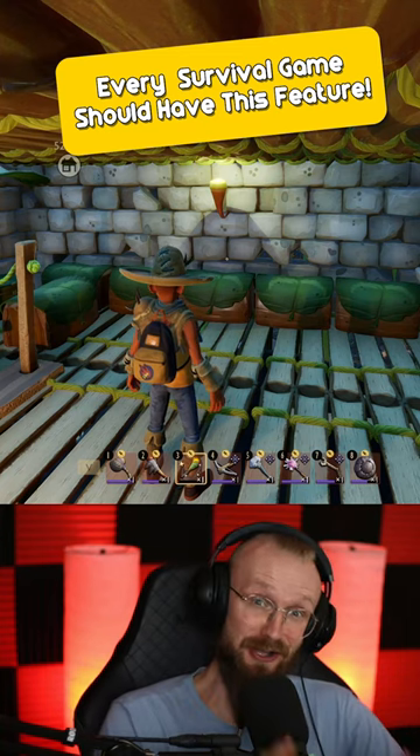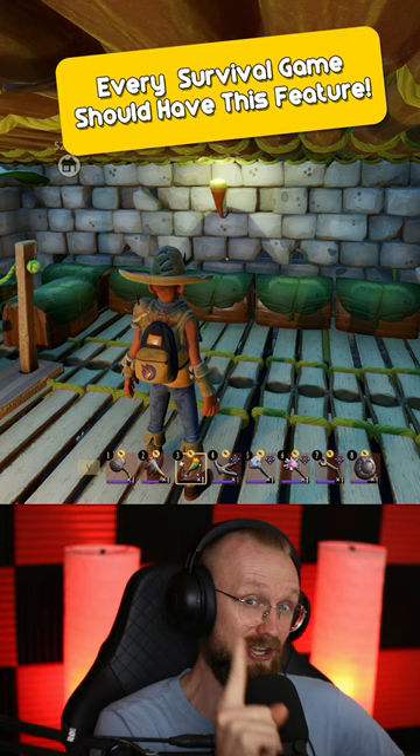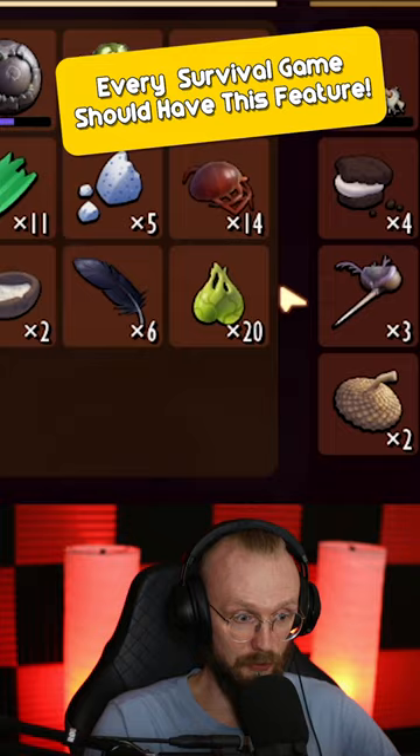Every survival game should have this awesome feature. In Grounded, you can auto-sort your entire inventory with just one click of a button. As you can see, we have here lots of miscellaneous loot, and in other survival games, you have to go and deposit that loot manually.